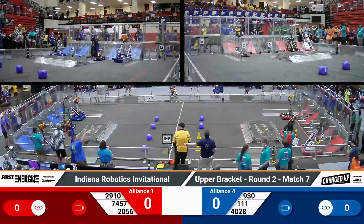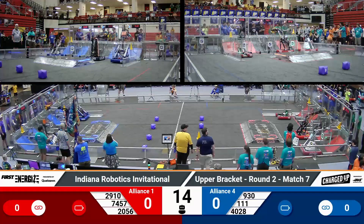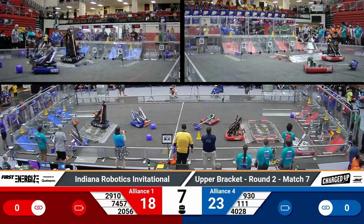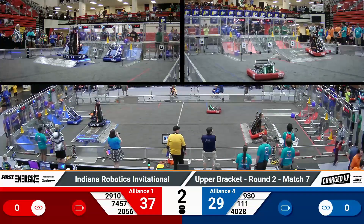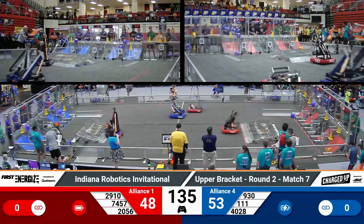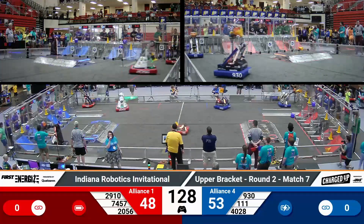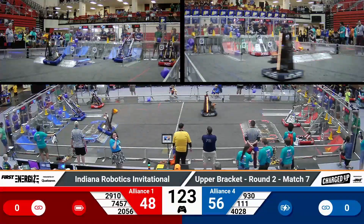We have moved to the upper bracket here in round two. Both alliances have won their first match — the winning alliance will move on and the losing alliance will drop to the lower bracket. Beak Squad is up first for the blue alliance. Super Duper on the red alliance were able to get on the charge station but did not engage. According to our audience display, we see them trailing 48 to 53 in favor of the blue number four alliance.